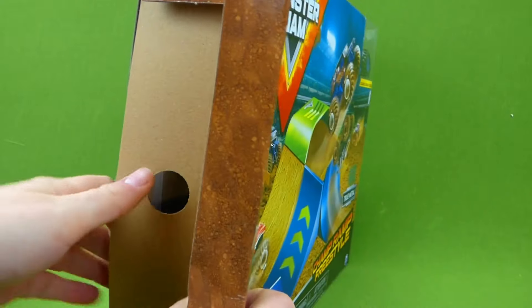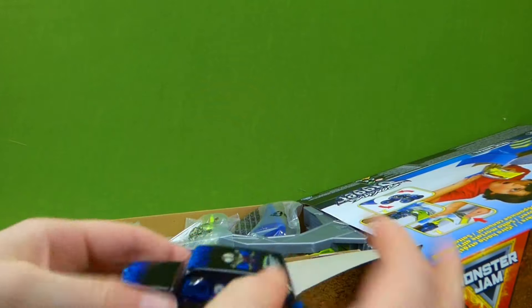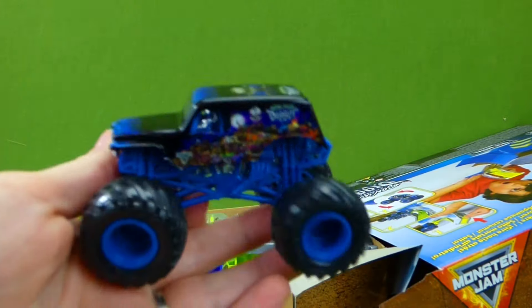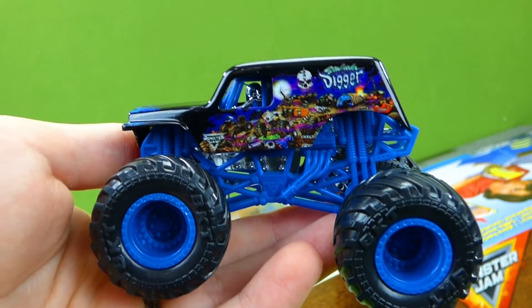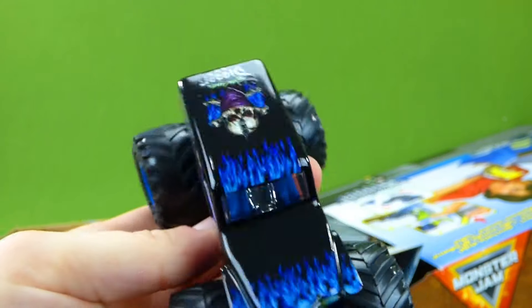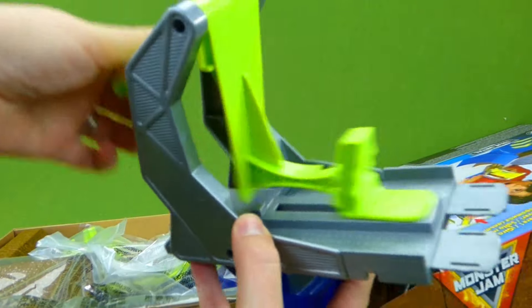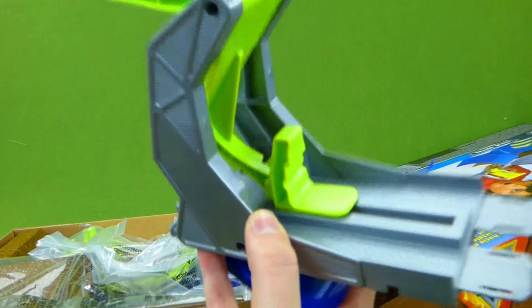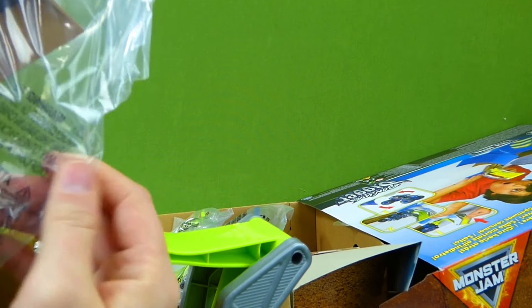I'm really excited to check that out. Let's get it out of the box. Whoa, there's a lot of pieces here! And here is our Son of a Digger die-cast car. That is a pretty cool car, and he is the son to Grave Digger. And then we have all of our ramp pieces, and a launcher. This is gonna be so much fun! Let's get all the pieces out and then put it together.